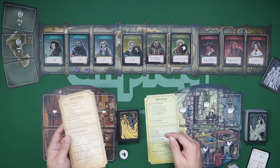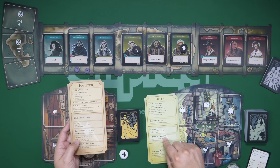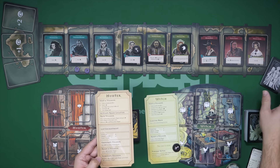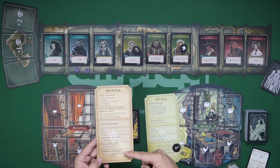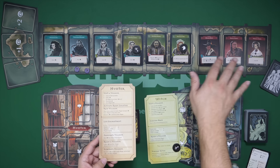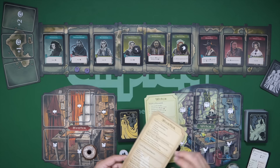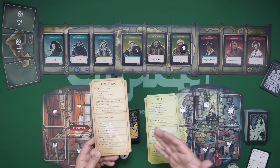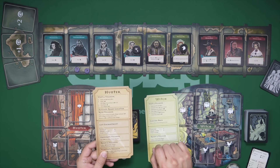The hunter has the same two basic actions — gain influence or draw or play a card — and the same ready a villager action, but also a couple of different ones. They can lift an enchantment to get rid of those cards. They can exonerate a villager, drawing one of the suspect cards to gain information. They can eliminate a villager, which is very costly but lets them outright eliminate a character — if that character is the witch, they immediately win. If they're wrong three times, the game ends and the witch player wins.